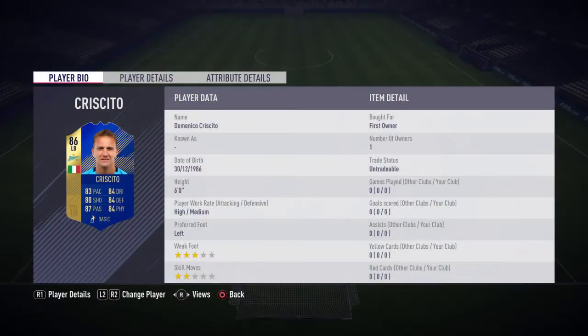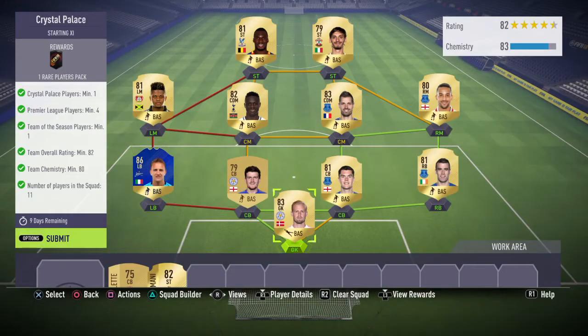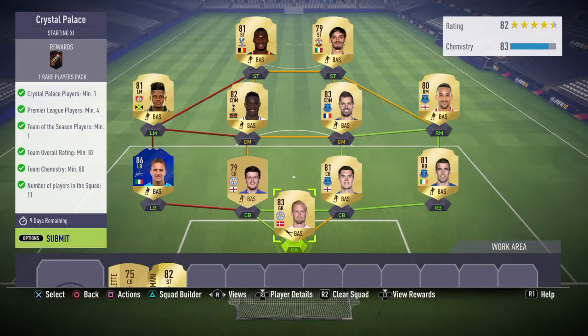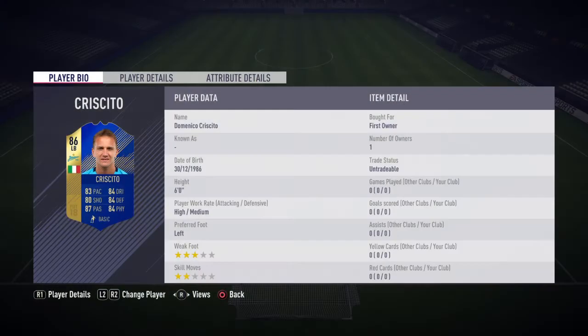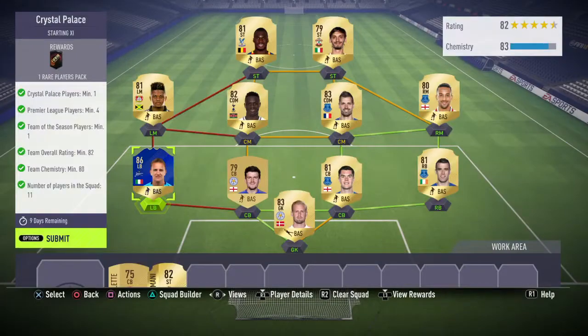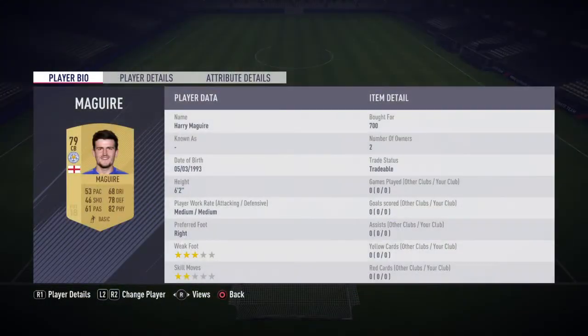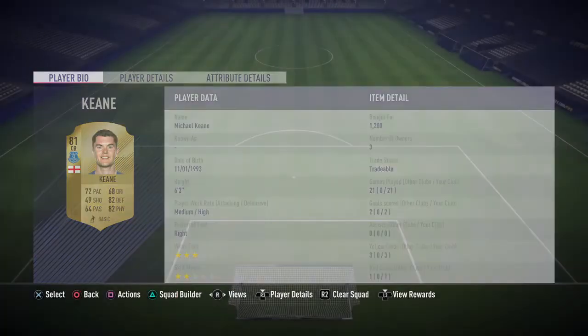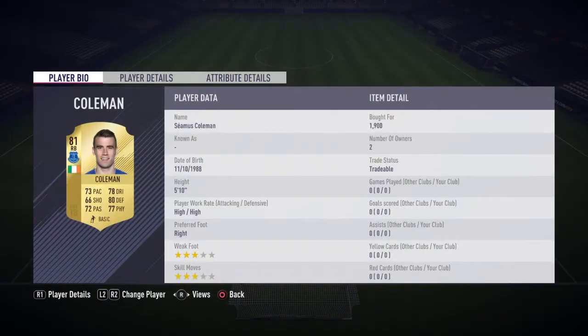This Cresito you can't actually get on the market — it was from a weekly objective last week. In net we've got Kasper Schmeichel who I paid 2300 for. Then in defence we've got Cresito who I got for free — Team of the Season. Maguire was 700 coins, Michael Keane was 1200 coins, and Coleman was 1900.